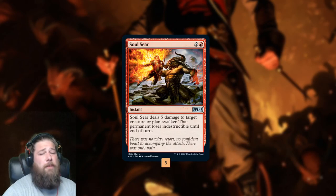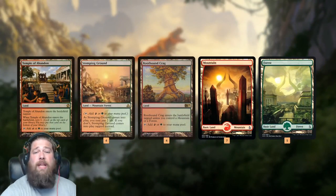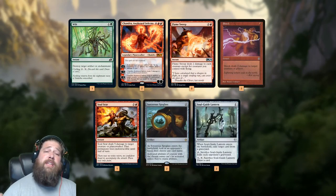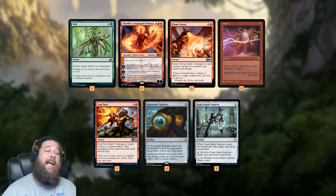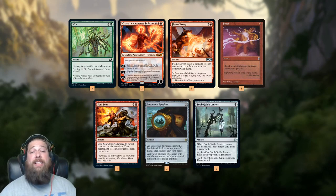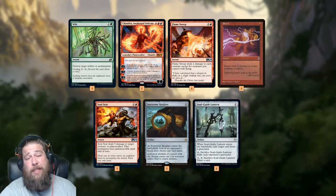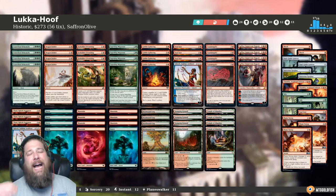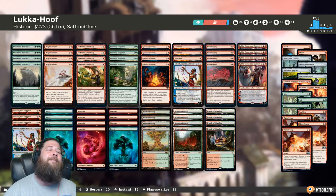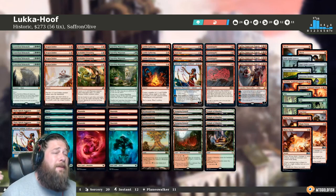Otherwise, Soul Seer provides a little bit of removal — hits planeswalkers and creatures. Mana-base-wise, a bunch of dual lands and some basic lands. In the sideboard, one card that can really hose our deck is Graf Digger's Cage because it fizzles Transmogrify getting our Crater Hoof, so we'll answer that. Chandra is uncounterable for the control matchup. Flame Sweep, Shock, Soul Seer for more removal against creature decks. Sorcerer's Spyglass is good against planeswalkers, and Soul Guide Lantern for graveyard decks. And that is Luka Hoof for Historic — so let's jump into some games and see if we can hoof some Historic fools.